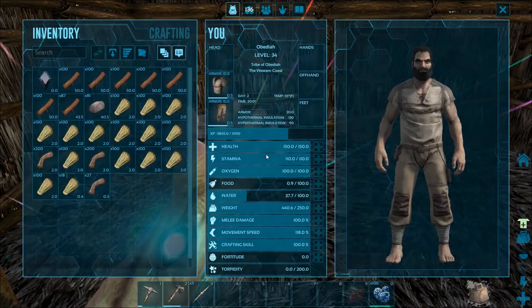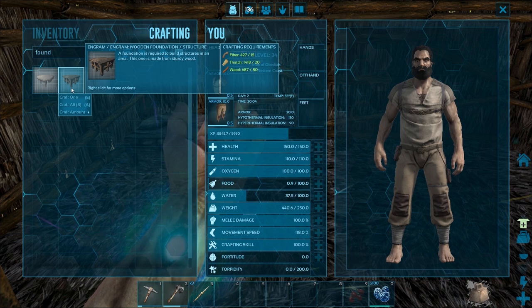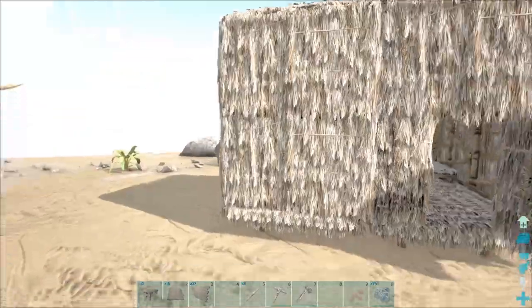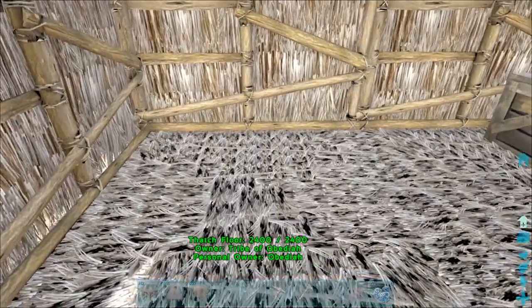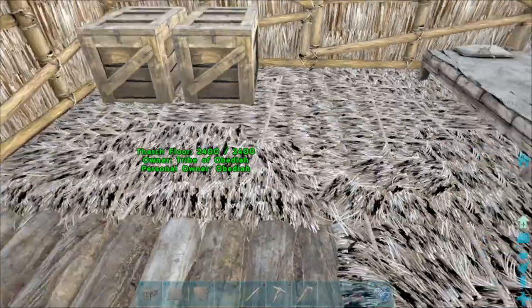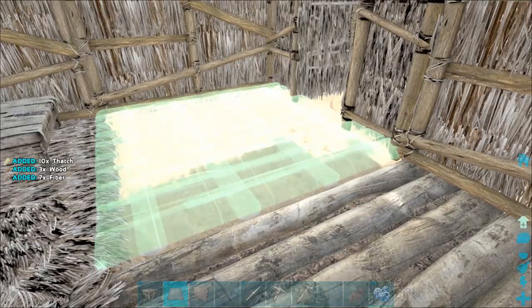We've gathered up a bunch of stuff and we're gonna start making everything out of wood. First we'll do a wood foundation — I'm thinking nine to twelve, we can start with eight. Once we've crafted a bunch of building pieces, to start replacing the thatch you just click the building piece on your hot bar, hover over the thatch, and it'll automatically replace it. You also get some materials back from the thatch, or you can hold E on the piece, go to demolish, and demolish it that way.